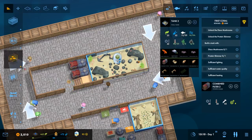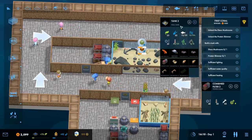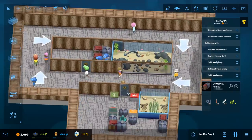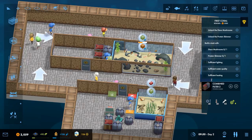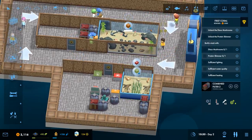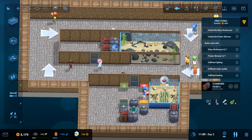I'm going to sell this and put a staff access directly next to the climb-on point. So things we need to work on: unlock the disco mushrooms protein skimmer, get both of those, sufficient lighting, sufficient water quality, sufficient heating. None of my fish are starving now — that's good. That would have been bad. For those watching the Twitch streams, remember there is actually a Fisha moat. Now we've got sufficient. Probably should have paid attention to what staff I recruited, but that's okay. We've got some money — let's actually spend it on things.